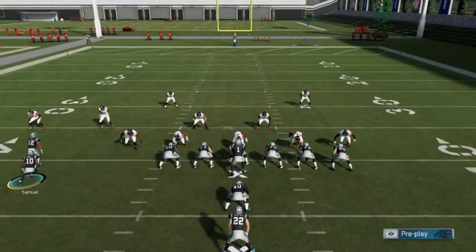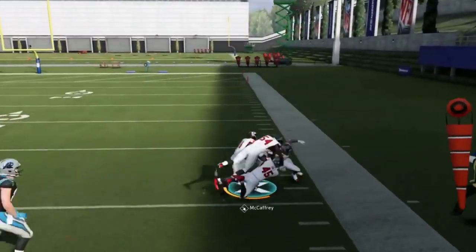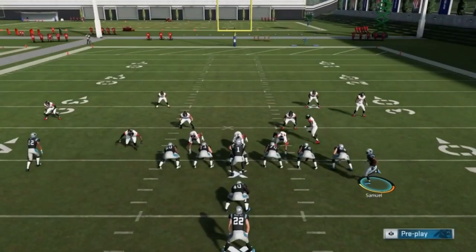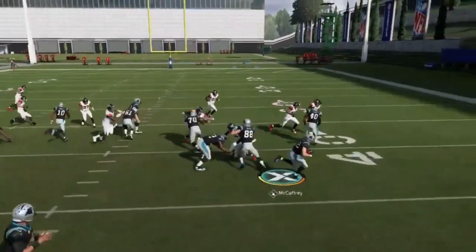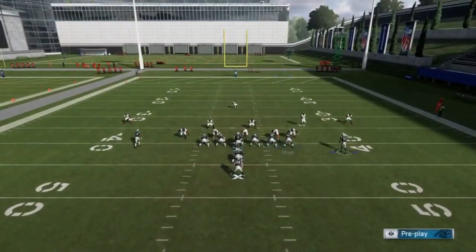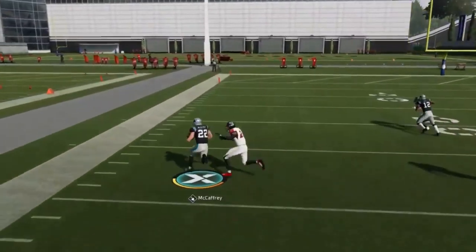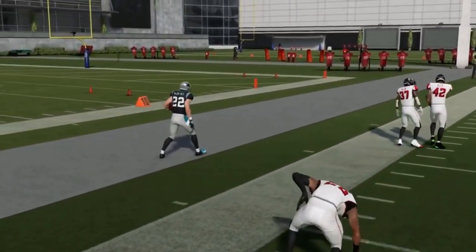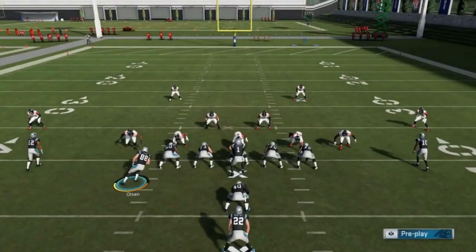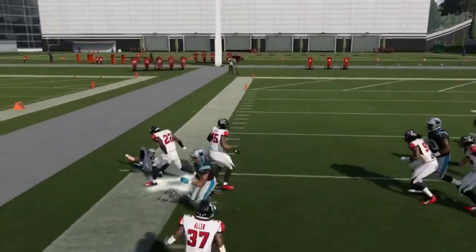It really depends — if your opponent's running a lot of man you'll know without having to motion the guy over. But if you don't know, once you motion them over it gives it away. Now I can go to the shallow side. There's no outside containment anymore so that's going to be important. If the guy doesn't follow, run it like this. You can also motion over Olsen — it doesn't really change the look too much but it could help you get that edge. As far as the motion game goes you really have quite a few options.